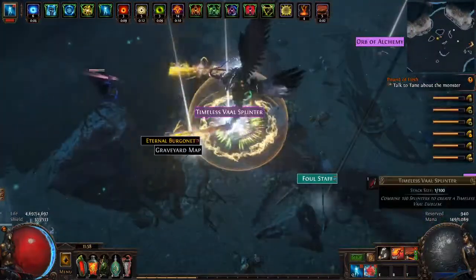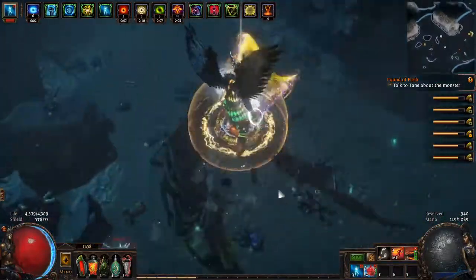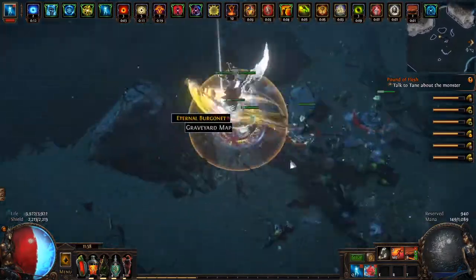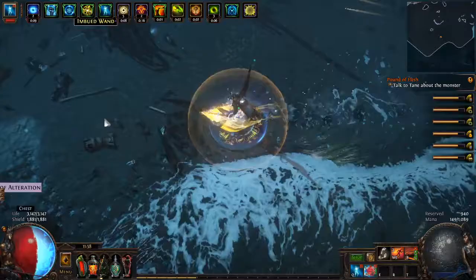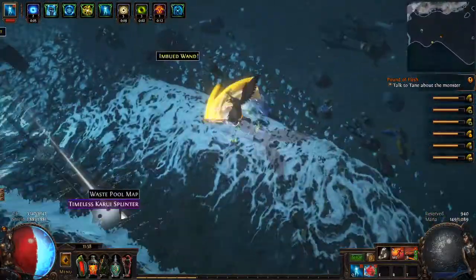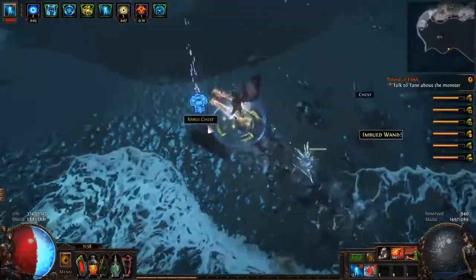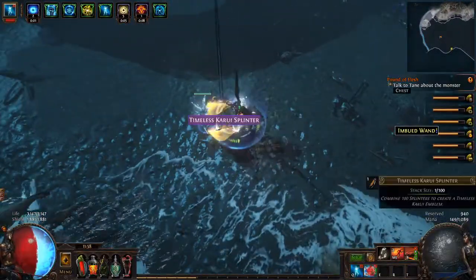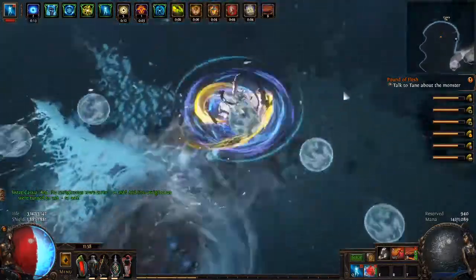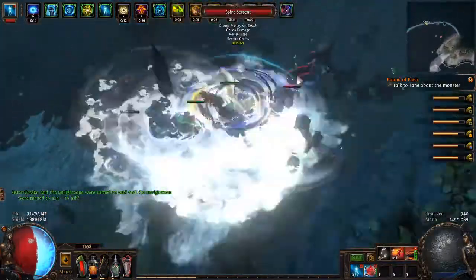We are using life leech support on our gems, and that's because we only have about 3,000 life. That's the main thing with this build — you're very evasion-based, and the whole point is just don't get hit.